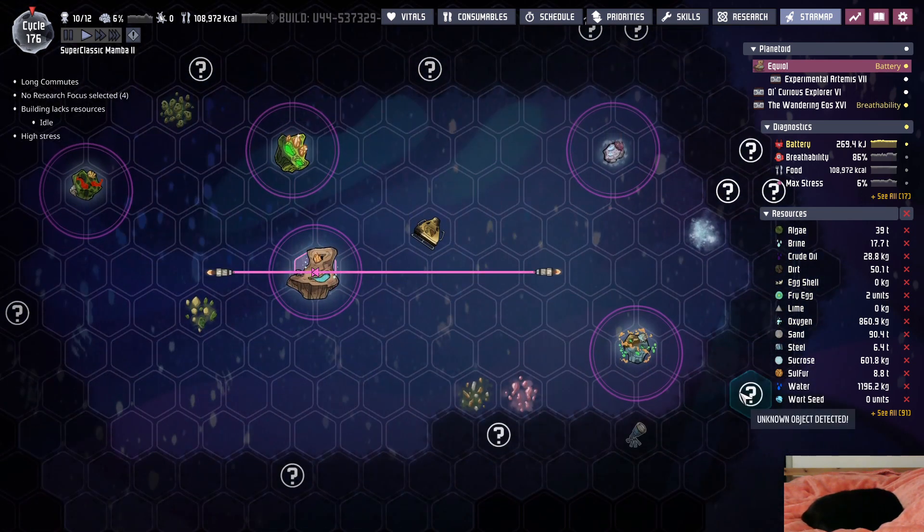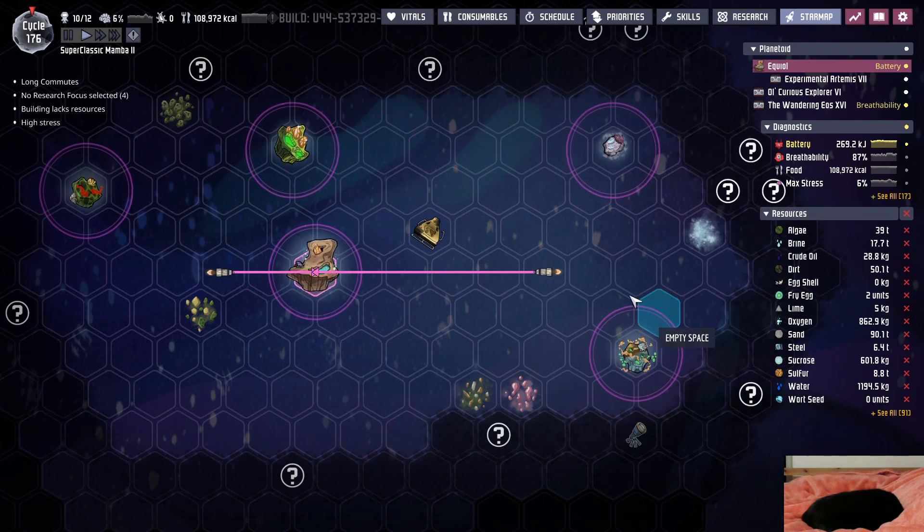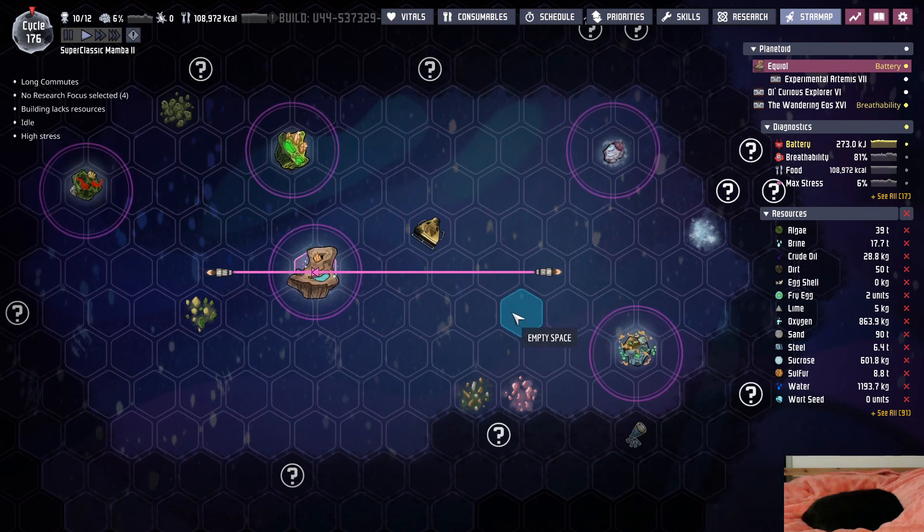So one, two, three, four - I could be on this tile. One, two, three, four, five, six, seven, eight, nine, ten - and if I'm here, one, two, three, I am perfectly in between the planets. Oh, that's so stupid - that's actually so stupid!